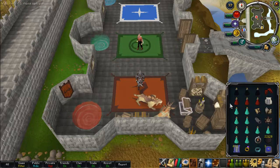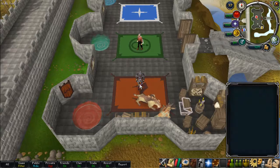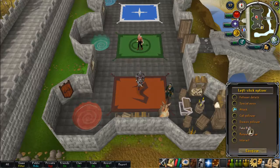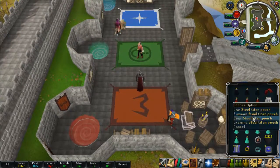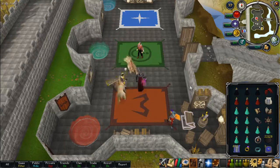I'm also bringing a Steel Titan because a combat familiar does work here since it's multi-combat, which will ultimately increase your kills per hour. You want to set your left-click option to Attack on your Titan, or you can select Follower Details. When you click on Follower Details you have the Attack and the Special option there, so it works out quite well.